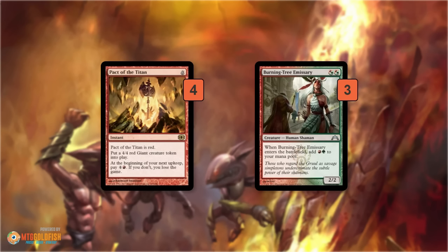We also have Pact of the Titan, which is high risk, high reward. Pact of the Titan facilitates our potential turn 2 kill, but it can kill us just as easily. We get a 4/4 giant creature token for free — 0 mana — but we have to pay 5 mana on our next upkeep or we die. We pretty much need to kill our opponent the turn we cast it. In the ideal scenario, we play multiple Pacts of the Titans — all 4 even. That's 16 power. Play a Bushwhacker to pump them up and give them haste, and we deal more than 20 damage on the spot.